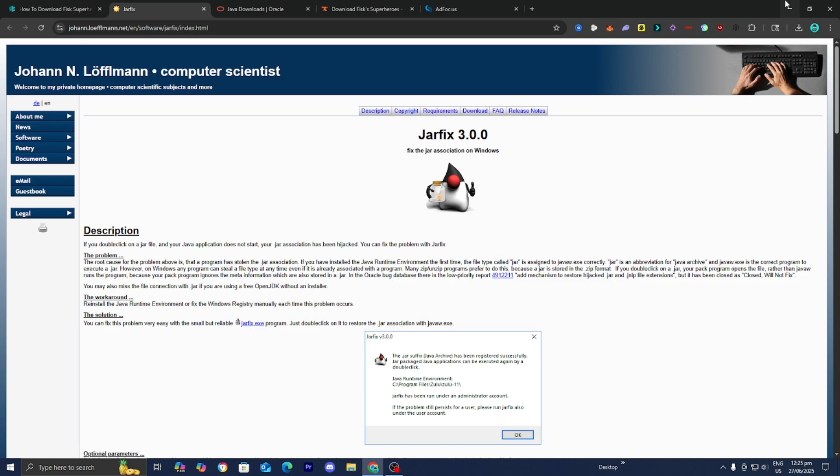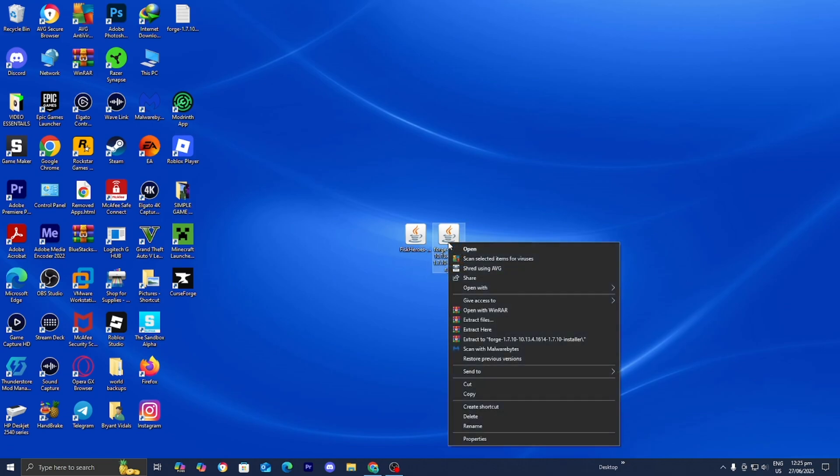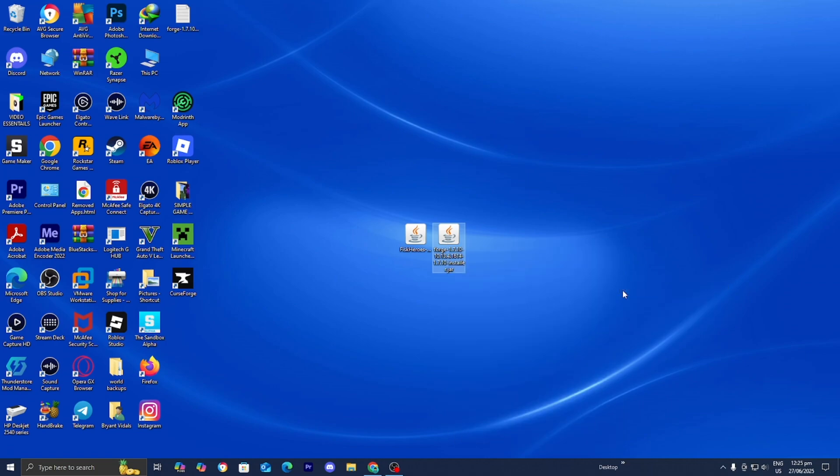Once you're done with that, head back over to your desktop. At this point, you should have Java, the Forge installer, and the Fisk Superhero mod right over here. So the next thing you want to do is right-click on the Forge installer and press on open with. If you did install Java on your system, it is going to give you the option that says Java TM Platform SE binary — go ahead and press on that.